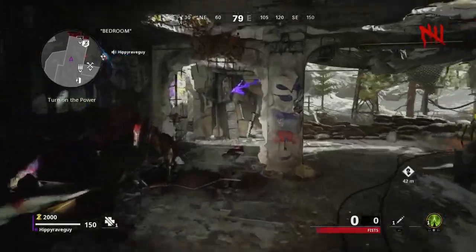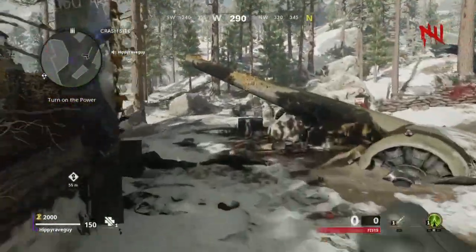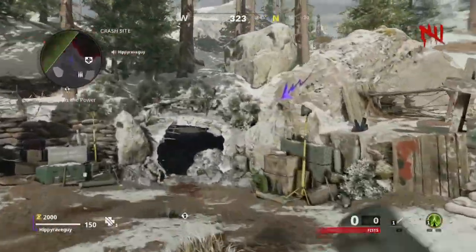Come here, turn around. Purple arrow out here. Come out here, take an immediate left. Run straight towards this bunker, there's another purple arrow.